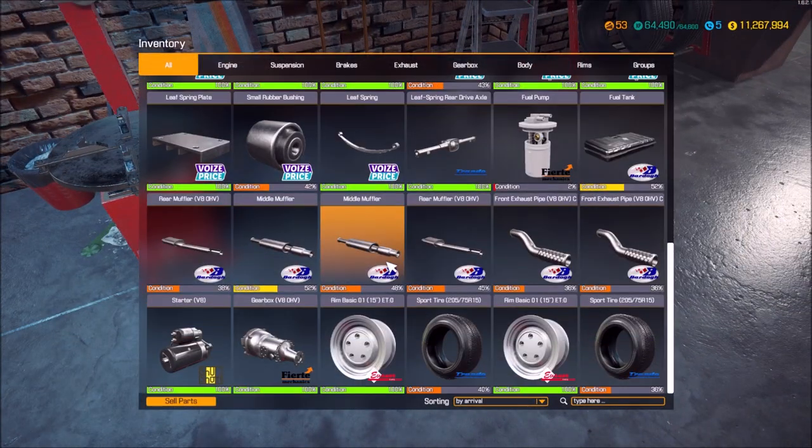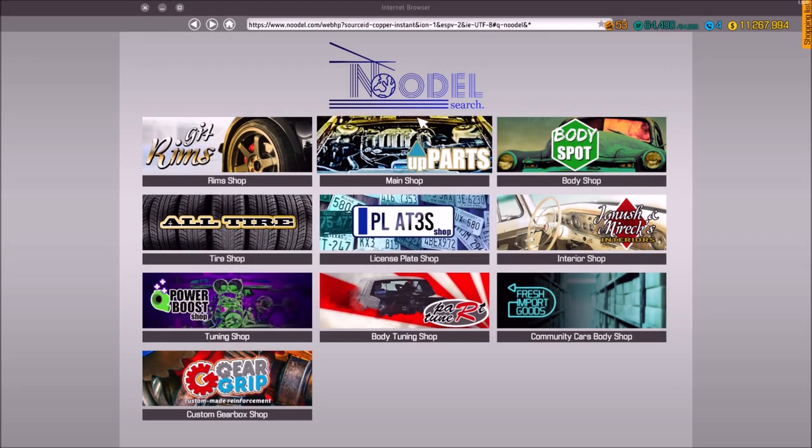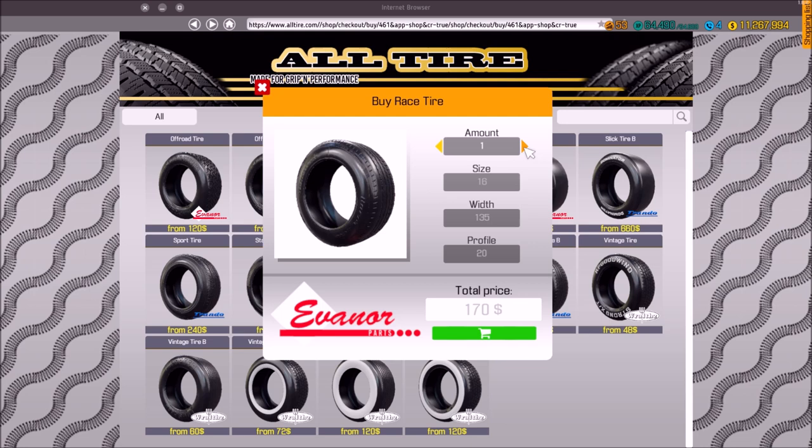Let me check my tire sizes out here — 205 75 15. I might as well get four of these because they're probably all the same. I might go a little bit wider on them — we'll go to 215 75. 205 to 215, I don't think it's gonna make that much of a difference. We'll go ahead and make it a slightly wider tire.